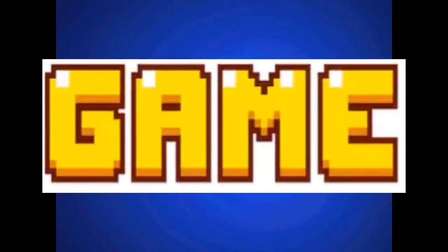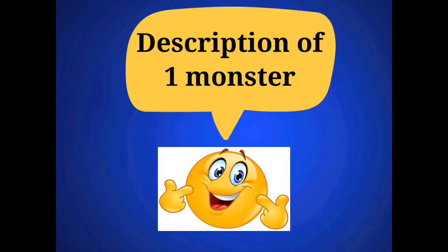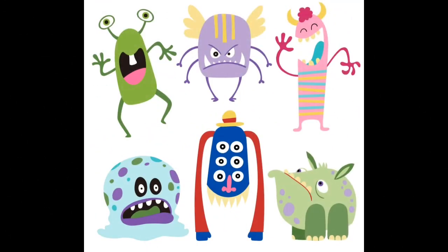Now it's time for the game! I will give a description of one monster and you have to guess which monster. Are you ready? Let's play! This monster is purple and yellow. He has two eyes, four arms and two legs. Which monster is it?